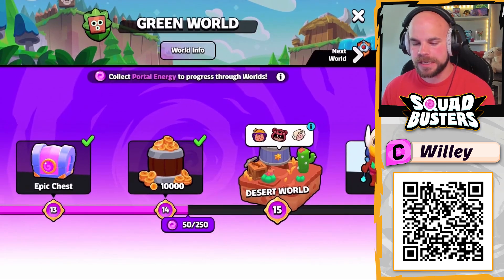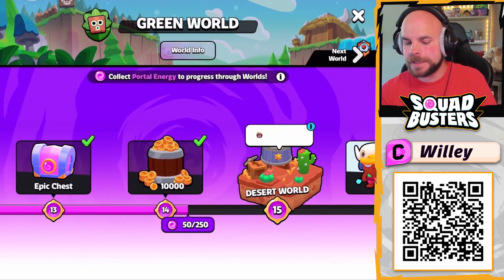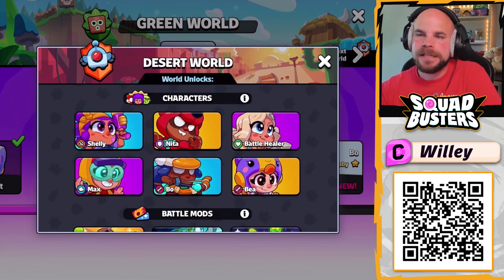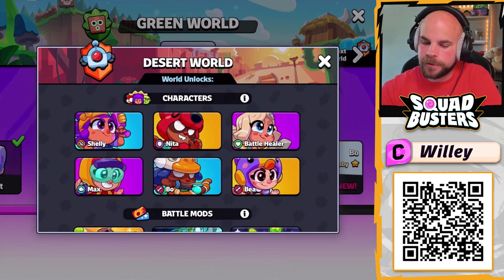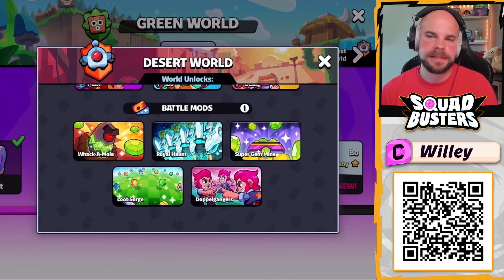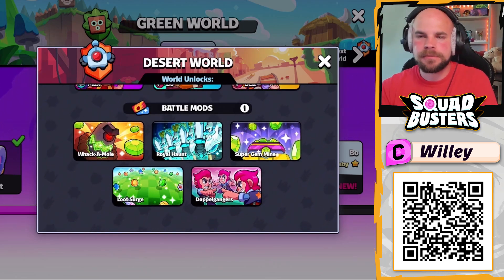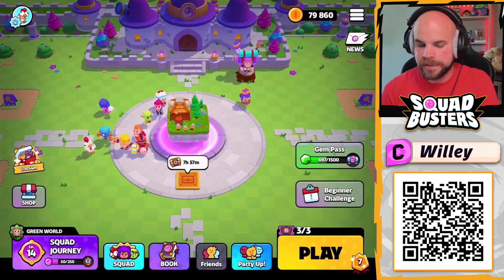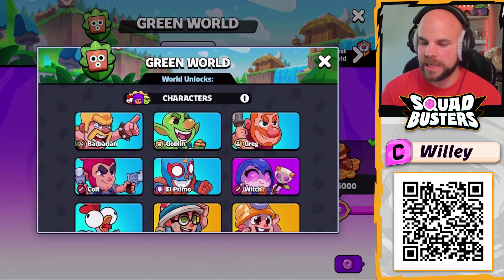Looking at Squad Journey, I'm close to opening up the next map. When I unlock it, it unlocks more characters for me to potentially collect and more battle mods — basically more game modes. For now I just have the standard starting map, which is Green World.